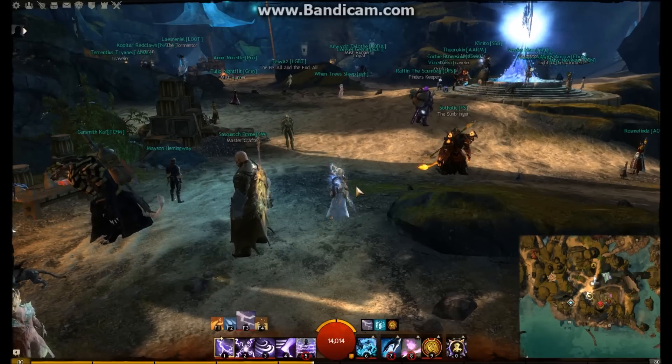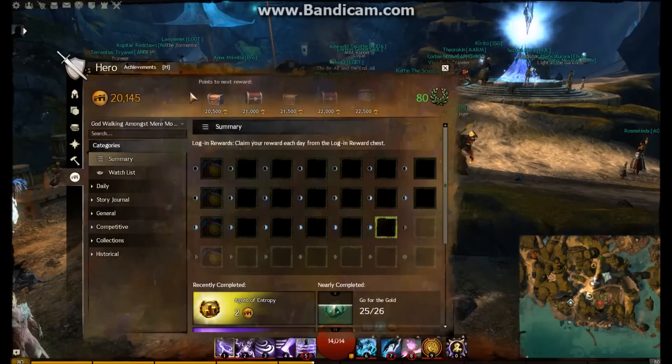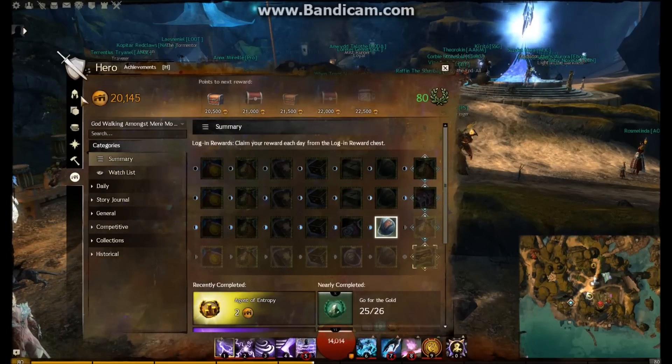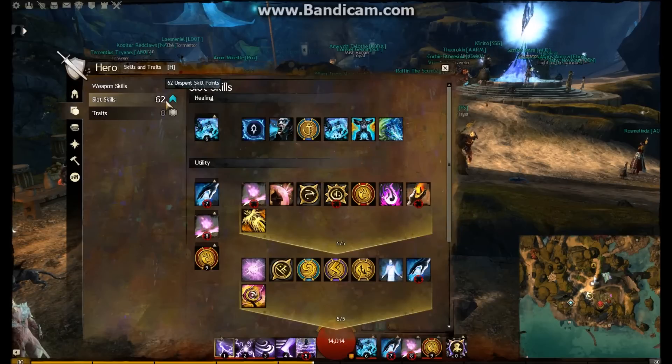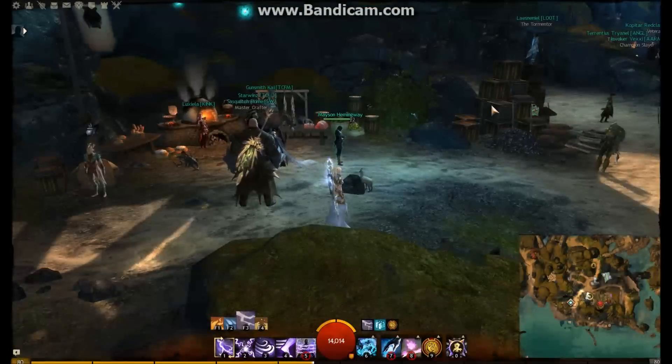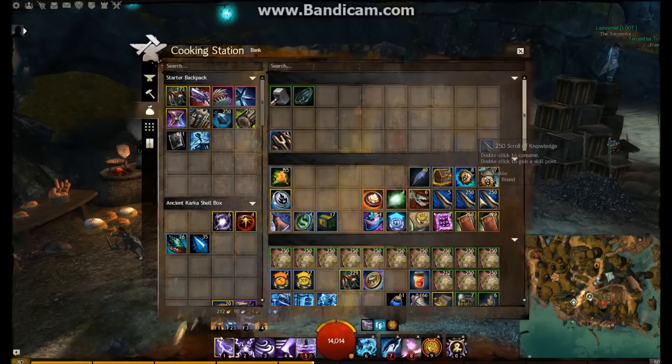If we look at my character here, you can see there are plenty of achievement points, but if we look at skill points, I've actually got over 62 skill points — I did actually have almost 400. If I just show you my bank here, I've got almost over 505 skill points sitting in the bank. So how can you use skill points to your advantage?